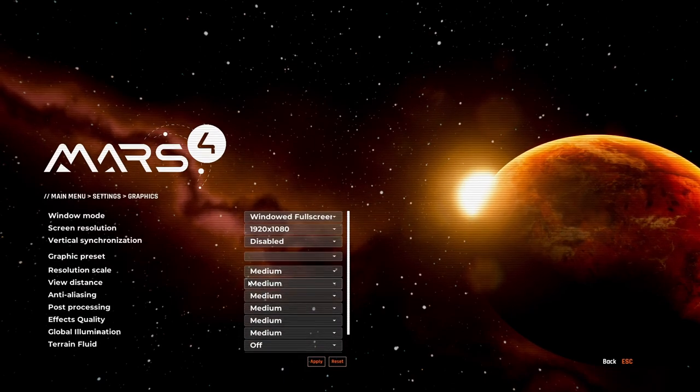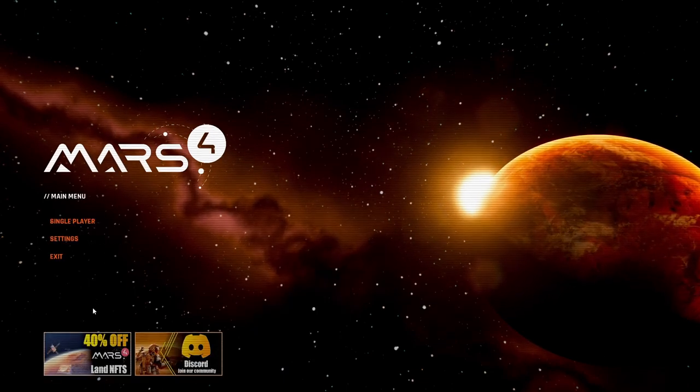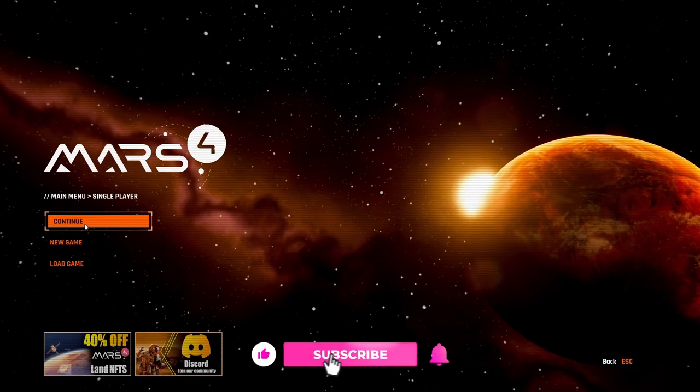I should have had no problem playing on maximum graphics settings, but unfortunately I had to lower the graphics to medium to make the game playable. Below the settings you can also find icons to switch to the NFT marketplace and an option to join the community Discord channel. Before I launch the game, don't forget to like and subscribe so you don't miss the next video.